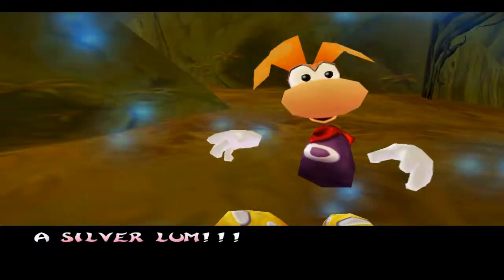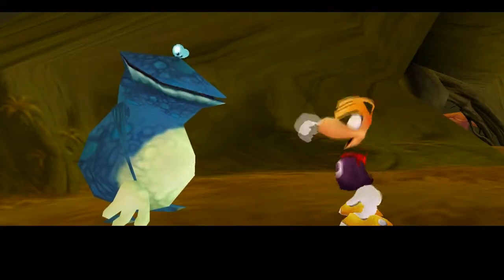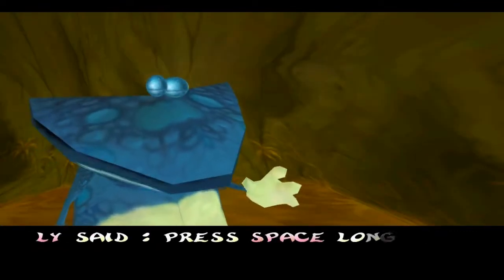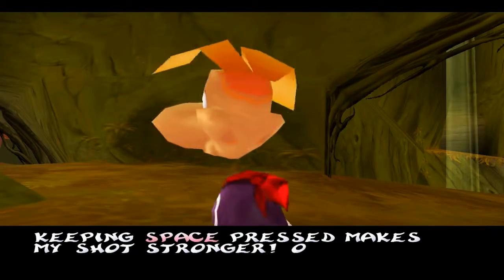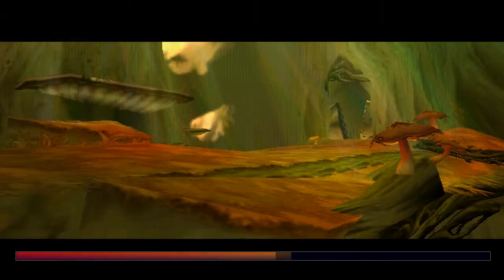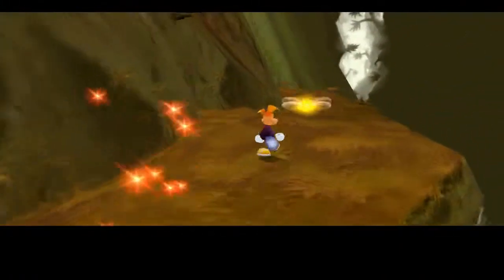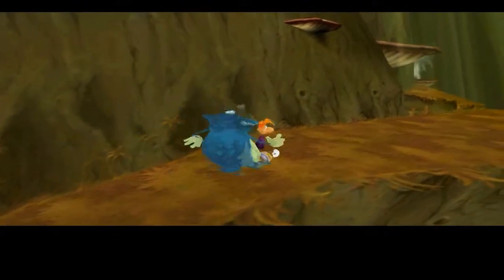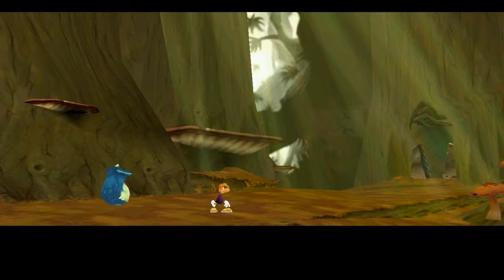A silver lum! A silver lum! They gave me lumps to make your fist stronger — at least to make your shot stronger. Keeping space pressed makes my shot stronger. I don't know what the space part exactly means, but I'll just figure that out. Yellow lum! That's impossible to miss! I love it — it's just so out of place that they put a cutscene you can't miss at all.